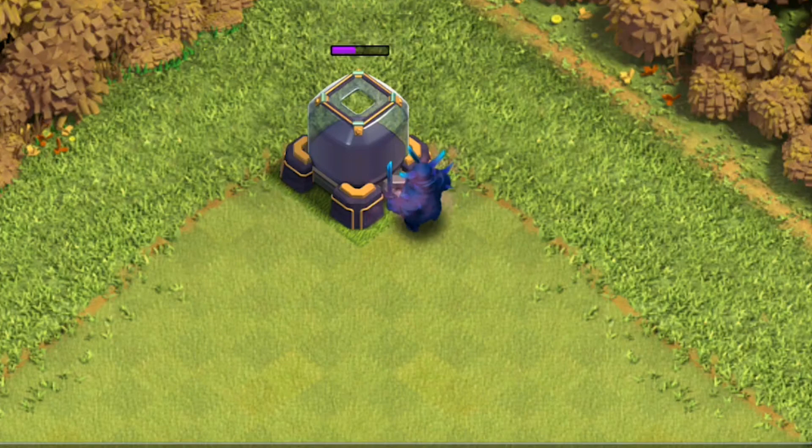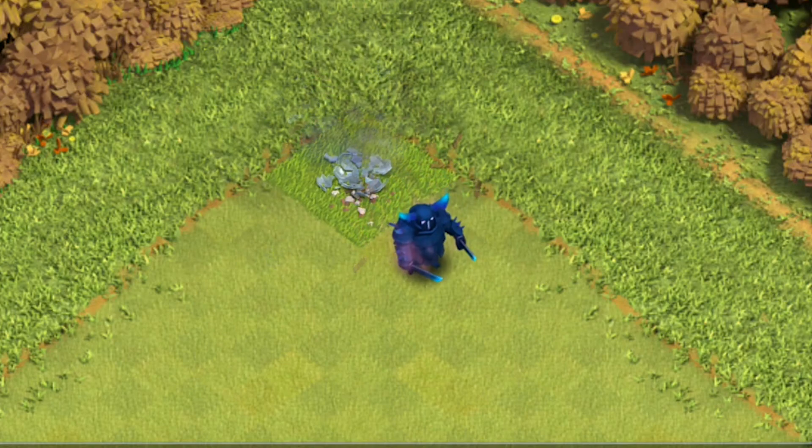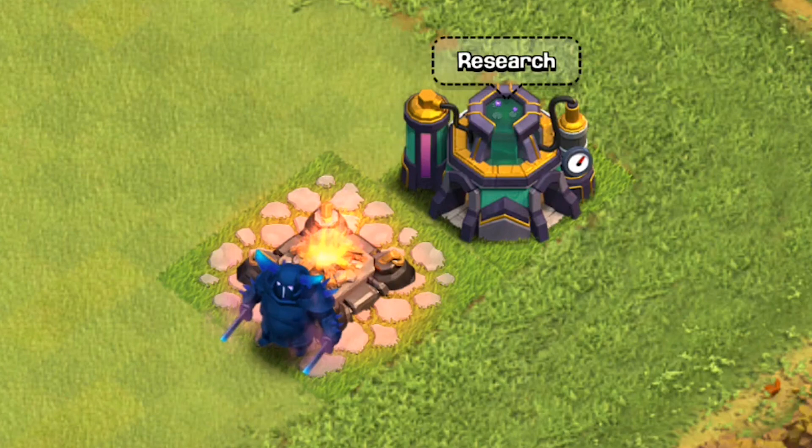Starting the attack: 1, 2, 3, and 4 hits. So comparing level 1 and level 9 PEKKA, a level 1 takes 10 hits to destroy a dark elixir storage while a level 9 takes only 4 hits. That's it — I hope you liked this video. If you did, hit the like button, check out my other videos, and if you like those too, hit that subscribe button. See you guys in the next one!